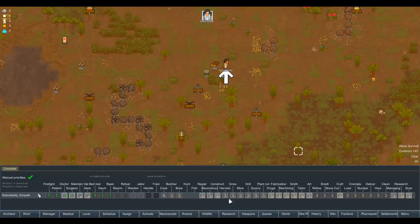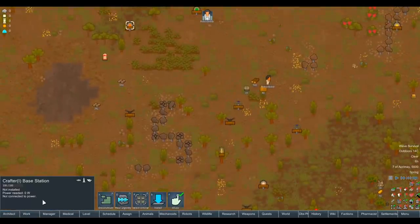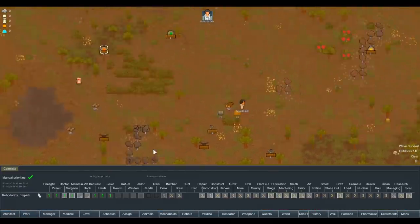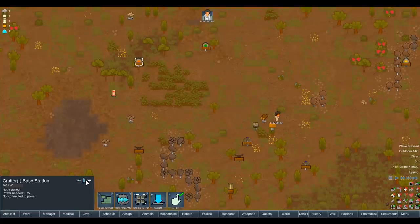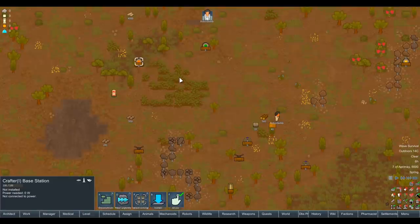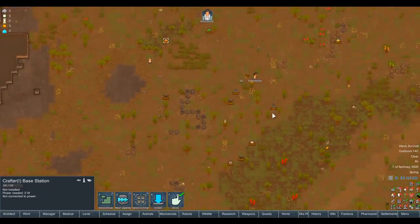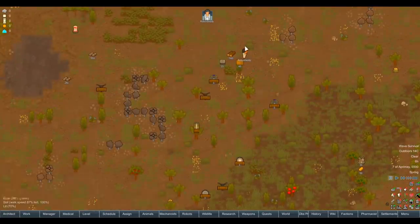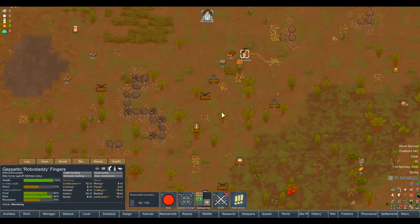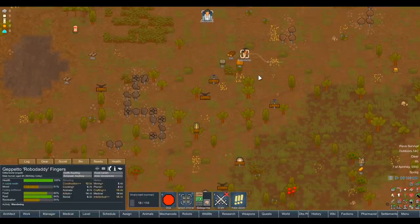So construction will go up to priority two. Repair and deconstruct we'll leave lower - we have a construction bot, so we can leave it to deal with deconstruction. The cool thing about this robot mod in particular is their tiers have skills. The base construction bot has like five construction, next one has ten, next fifteen, then eighteen - so you've got an incentive to upgrade them, especially things like the crafter bots. The crafter bots are really just going to be around to build and manage the machines, and then the machines will do most of the production.